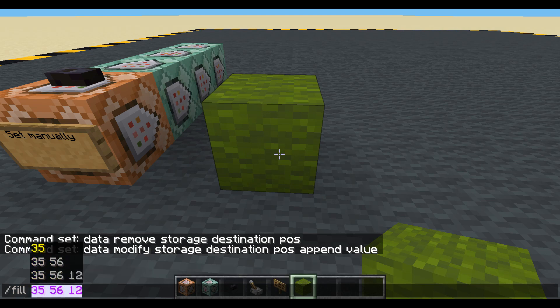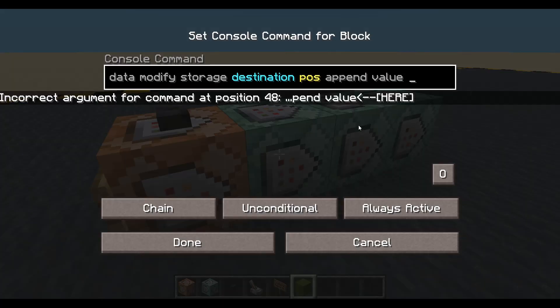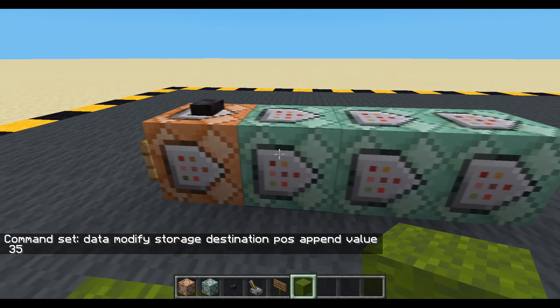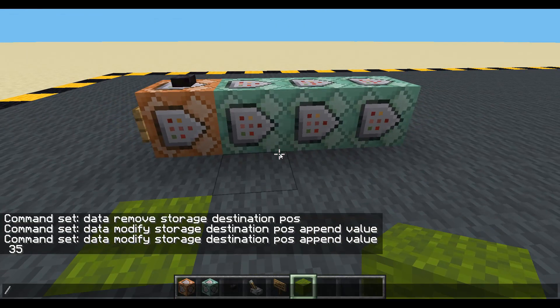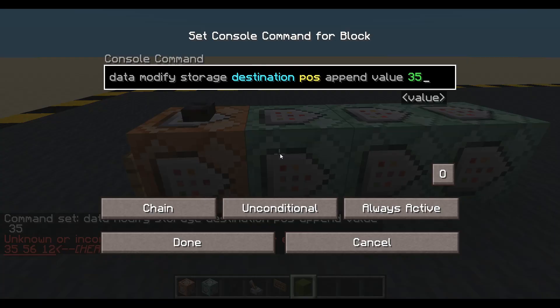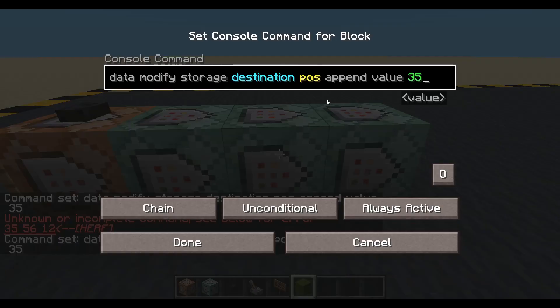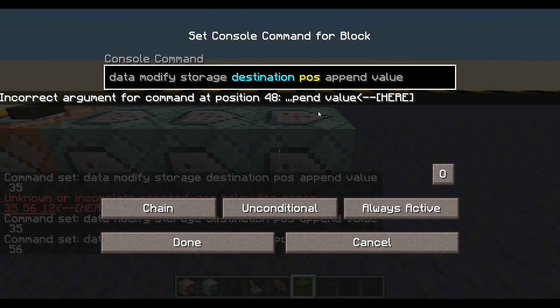Let's use these coordinates. Paste them in - we just want the first one, 35. This is going to be our X. I'm going to save that in chat just so I can see it: 35, 56 and 12. Let's copy all of that and paste it in. 56 done, and 12 - paste it in there again and just change that number.